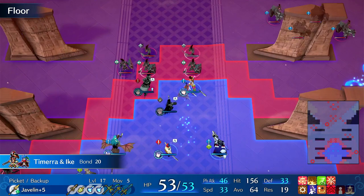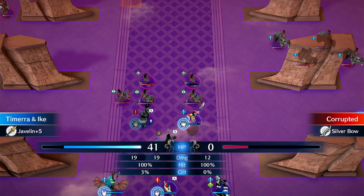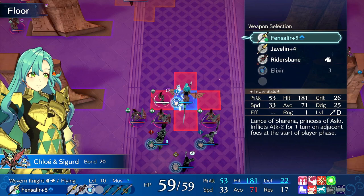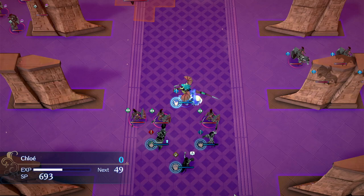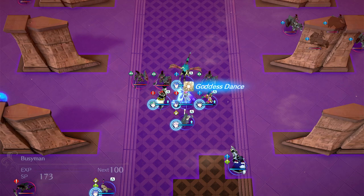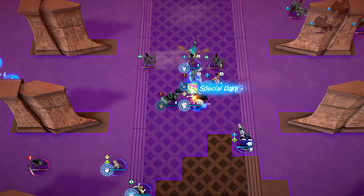Tamara can go for a Javelin kill — maybe she gets it, maybe she doesn't. Nice, she got a Sandstorm. Chloe has Sigurd so she can actually kill this archer now, and then canter into position. This is the strength of a dancer: resetting a damage unit and then getting super danced. You can attack and dance some more — being able to reset things, get AoE danced, reset more things.